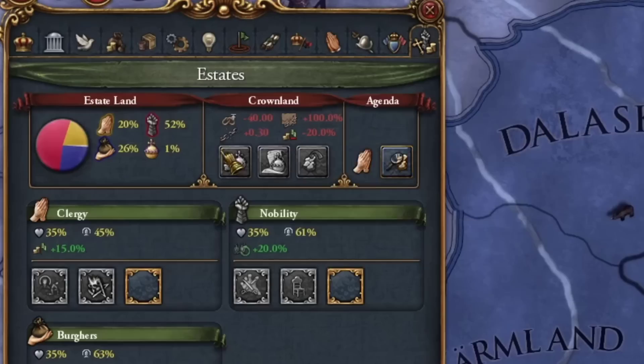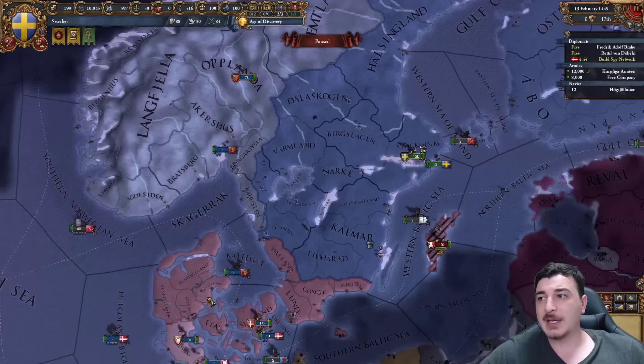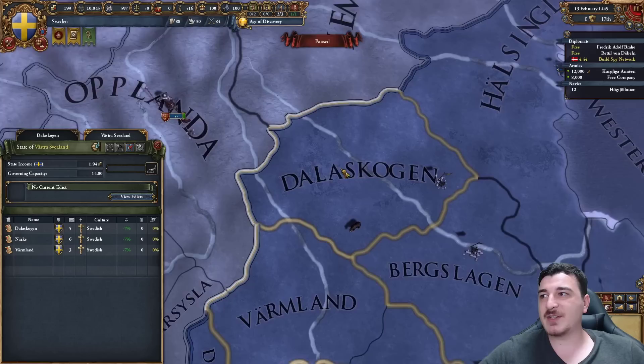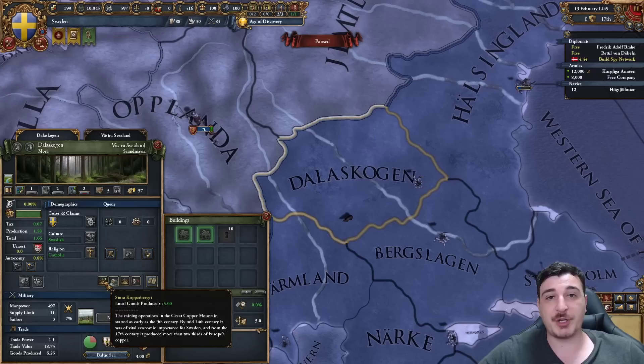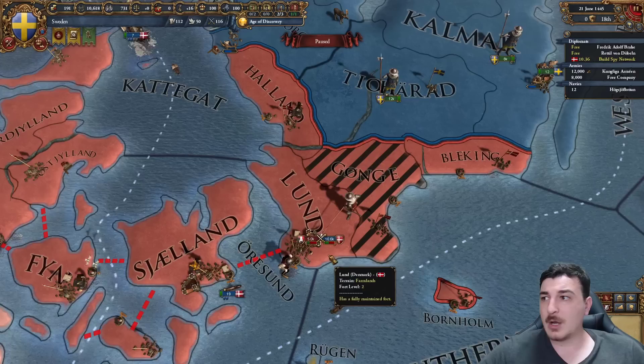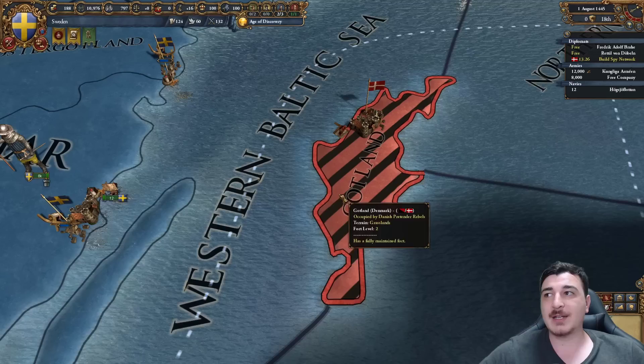I recommend you develop any province once - I develop Stockholm, but it's your choice. This gives you 0.30 autonomy rather than 0.40, reducing the debuff from low crownlands until we finish our war. Alternatively, develop the province of Dalaskogen, which has a modifier of plus five local goods produced, giving you a lot of income from this one copper-producing province. What happens almost always is the Danes will fight their rebels and lose a lot of troops, then siege Gotland to reclaim it from rebels.